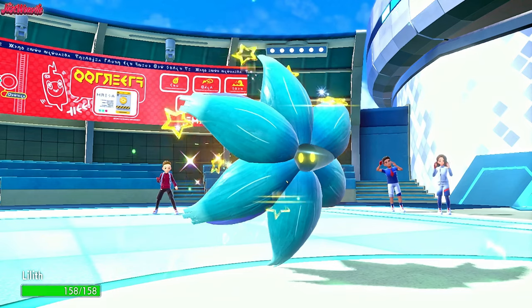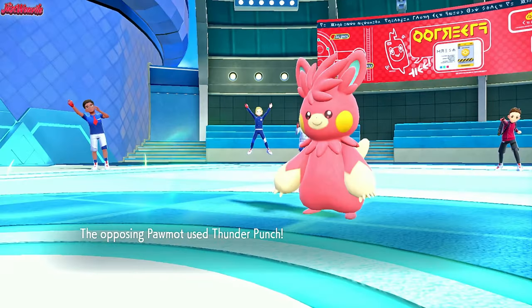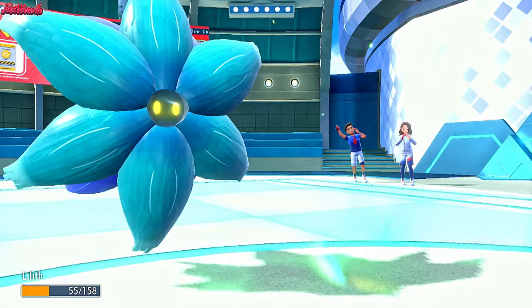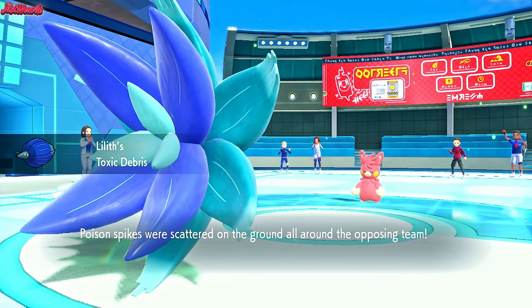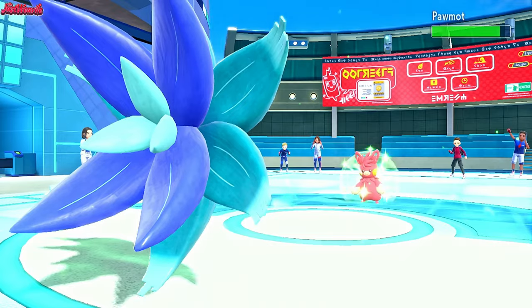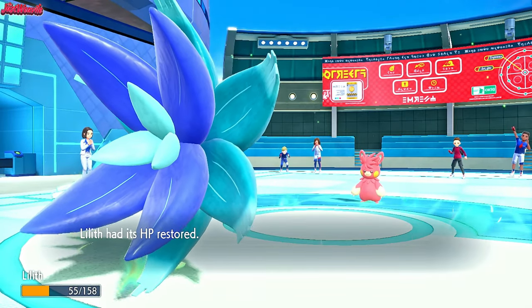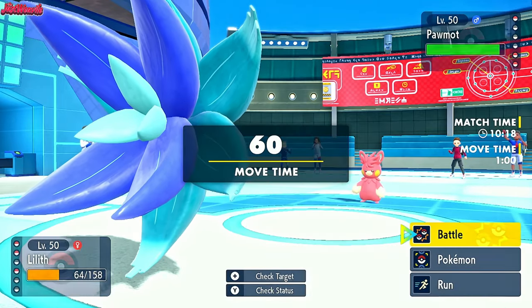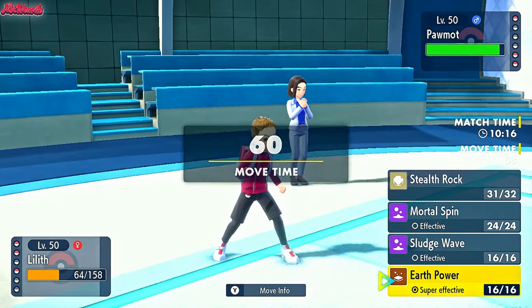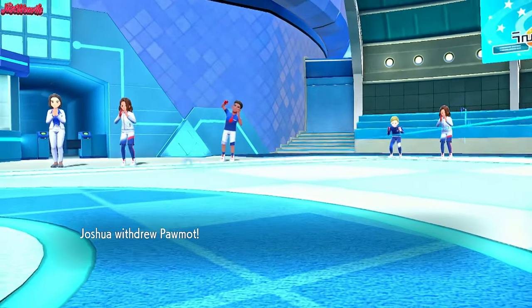There we go - nice and shiny. Stealth Rocks dig in, breaking our Sash. And they go for a Thunder Punch which will 2HKO us, which is good. So we get Toxic Spikes up. And they're going to get some health back from the Grassy Terrain. Here's the problem we've got - the grass has disappeared now, which is great. Do we go for a Sludge Wave or an Earth Power? I think we go for an Earth Power. They withdraw. I should have gone for a Sludge Wave.